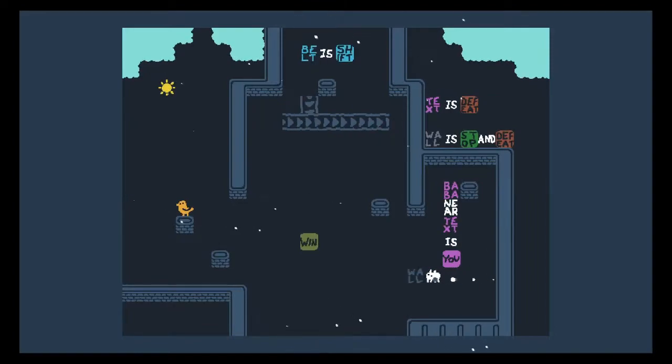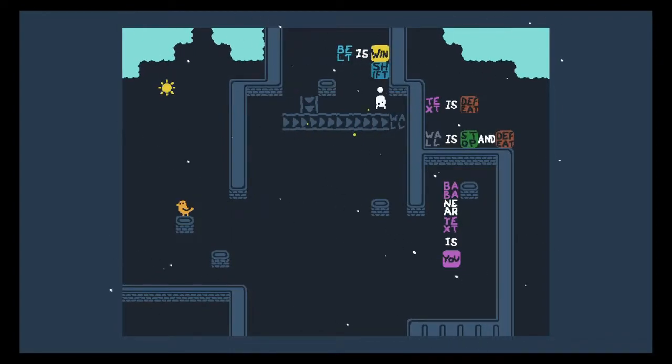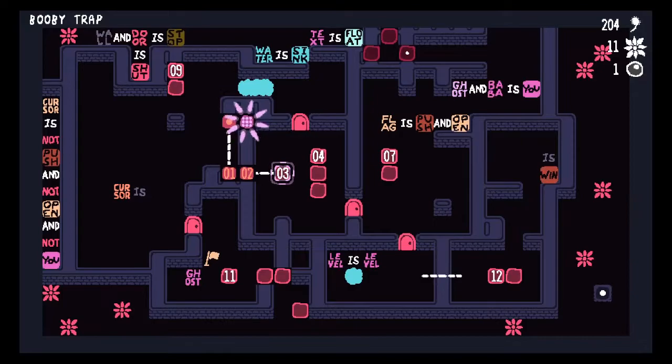I can use this wall text to do something like this. As long as I'm next to the text, I'm fine — I can push it onto the belts now. That gets win up here. Then I should be able to make belt is win. Well played, sir. Level three: Booby Trap.